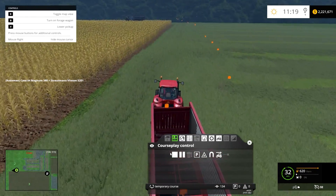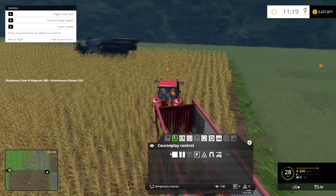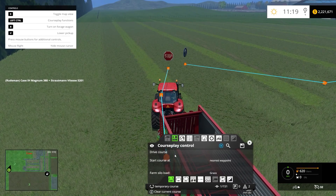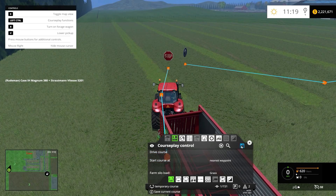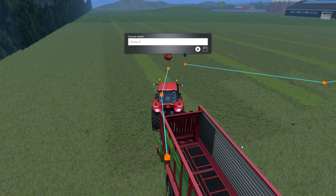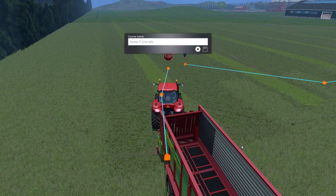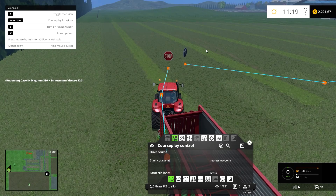I head back up to the starting point of the field and stop the recording there. I save this course and call it 'Grass Field 2 to Silo' — it's either a bunker or silo, you can call it anything. Now I have this transport course set up.